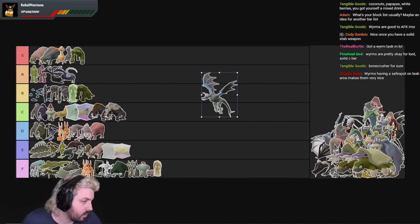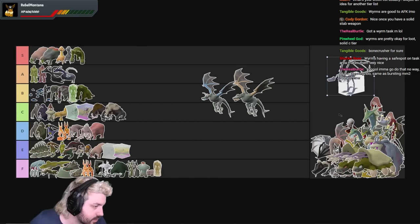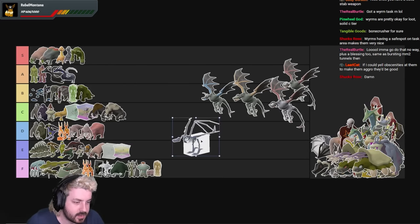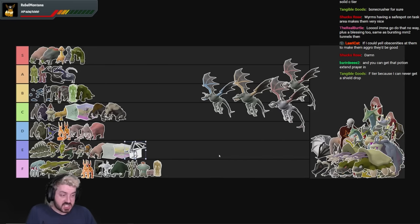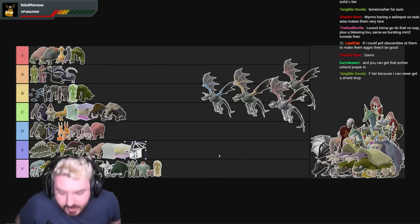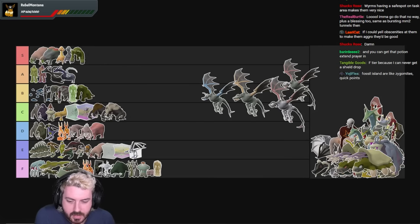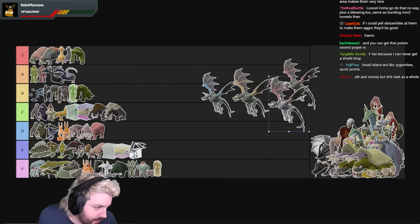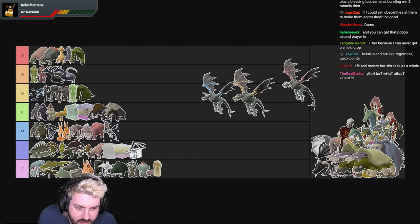Next we have Fossil Island Wyverns. We'll do Skeletal Wyverns as well. Skeletal Wyverns — in my opinion, skeletal wyverns are garbage. I know you can safe spot them but you're fighting for a safe spot. I don't like skeletal wyverns at all — they're extremely damaging for no reason and too punishing for what they're worth. Then you have Ancient Wyverns which I think are pretty D tier to be honest, because they just hurt and if you don't have full Justiciar you're kind of wasting your time. The Visage is still 1 in 10k — disgustingly hard to get.